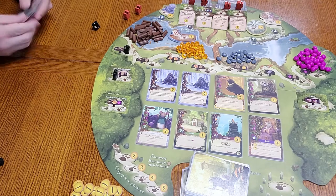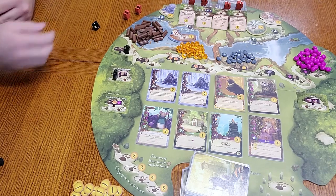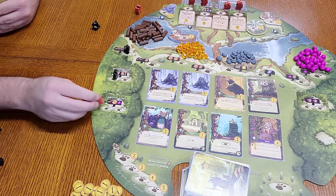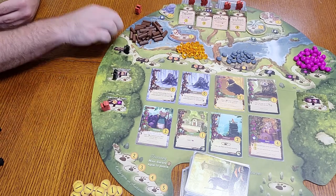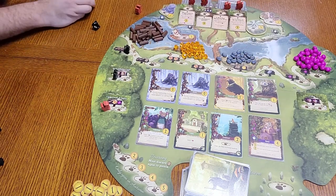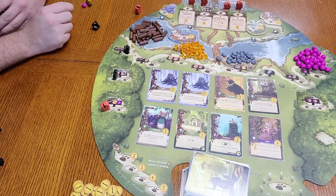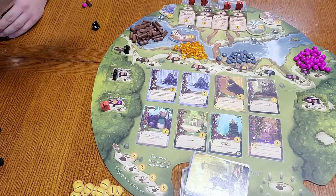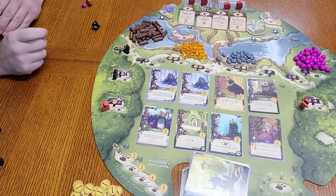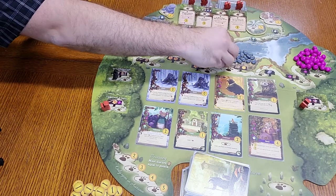Rugwort is on these two spaces so I will not be able to go to those ones. First thing I'm going to do is come here and get one wood, one resin, and one berry. Then the next thing I'm going to do is place this worker here and get two of any resources — I'm going to get two stone.